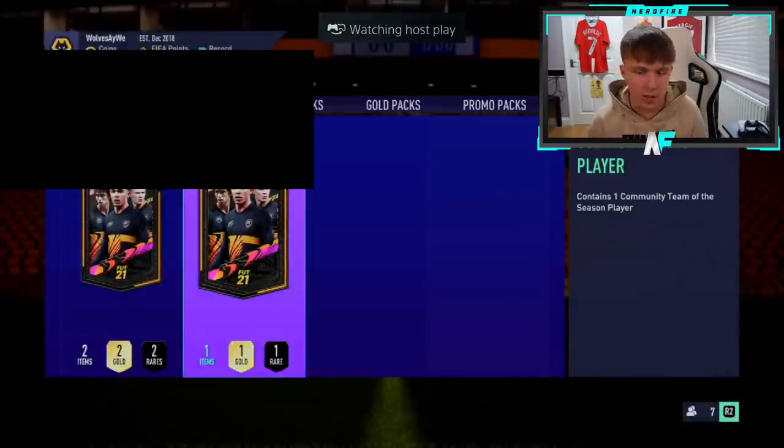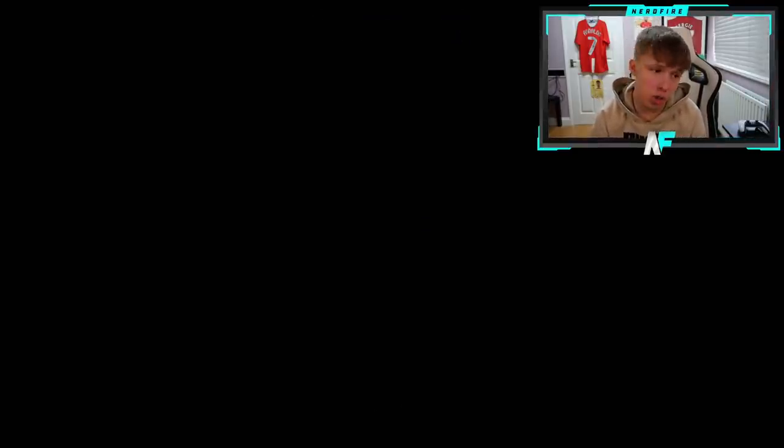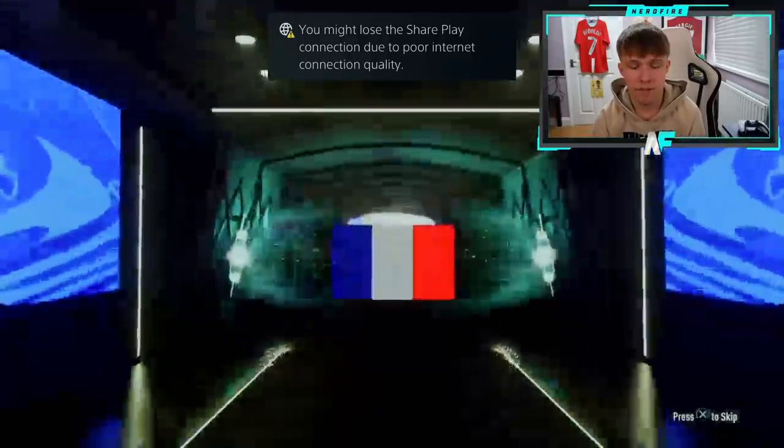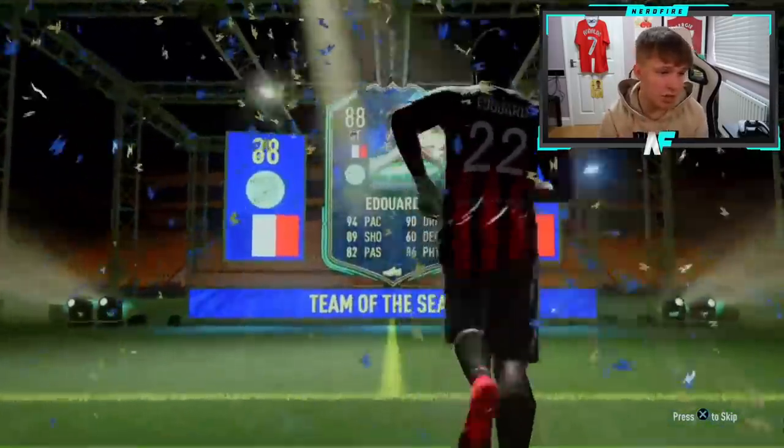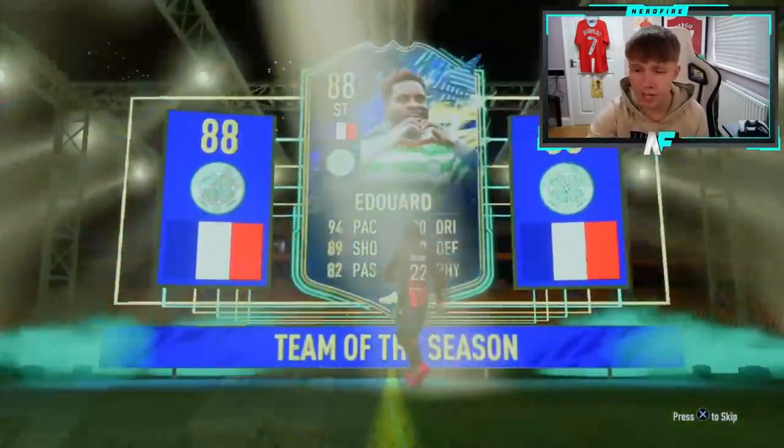Community Team of the Season, number 20 of this video. It could be the last one, or we could do another five — let's see how this one goes. If it's a Moise Keane, I'm stopping here, and that is facts. French striker — Edouard. Second time we've got him. Like I said, I don't know what he's like, I haven't used him. Not a bad looking card though. Mine wasn't really the greatest — Moise Keane — and then we got literally two Moise Keanes in a row, which wasn't great.